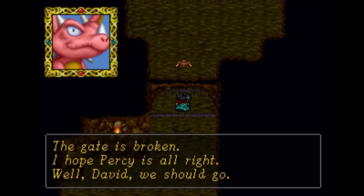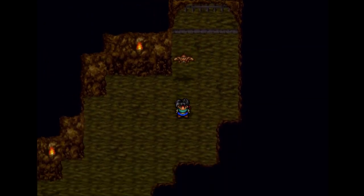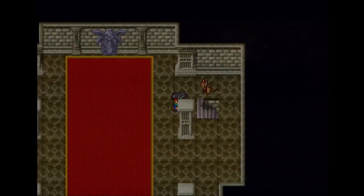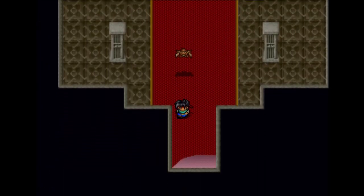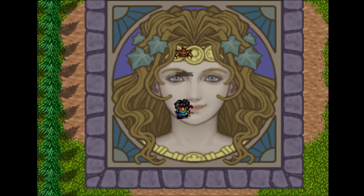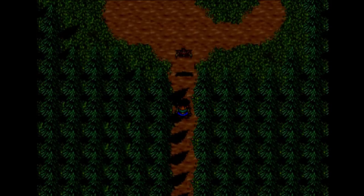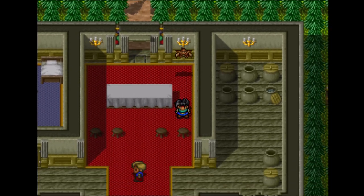This is where Percy sacrificed himself and the gate's broken. That's all we have to say about that — Annie doesn't even say anything, it's just Stine. I've made it out of there. Didn't take all that long — only got in like three encounters, shockingly enough. At least we don't have to solve that puzzle again. I hate that puzzle. That's like the worst part of replaying this game, having to re-solve that stupid puzzle.